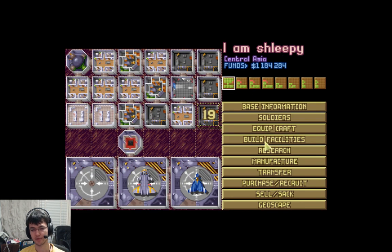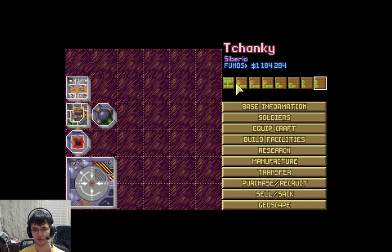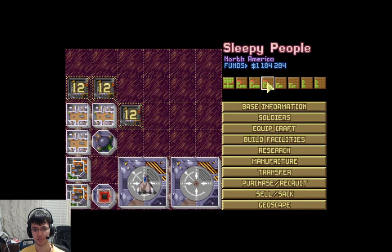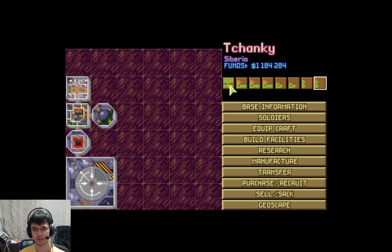You only need to equip one on each craft, because they have so many shots it doesn't really matter. So we want one at Dell, Sleepy — basically all four of the middle ones.